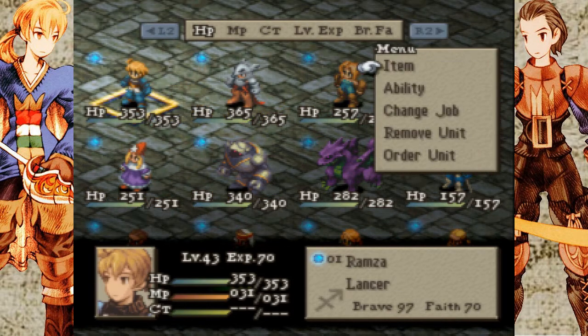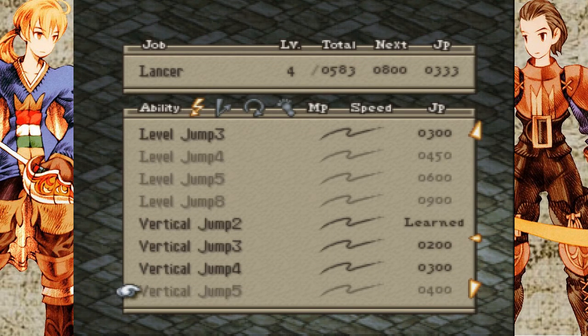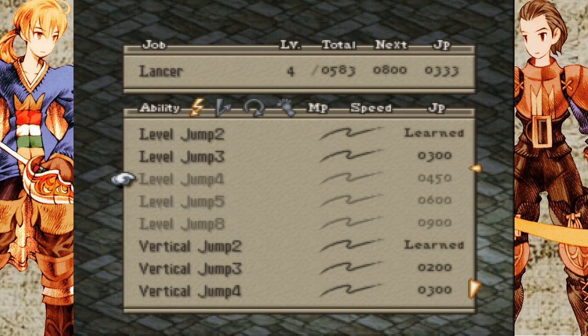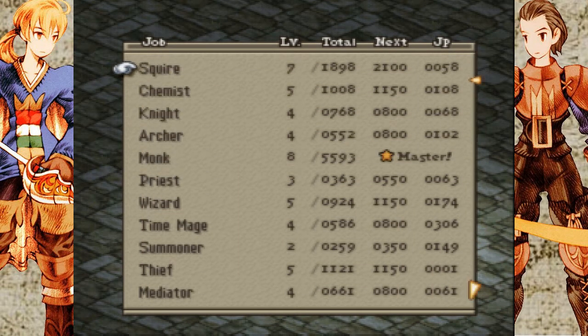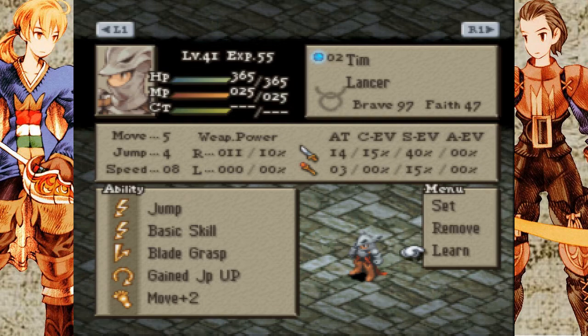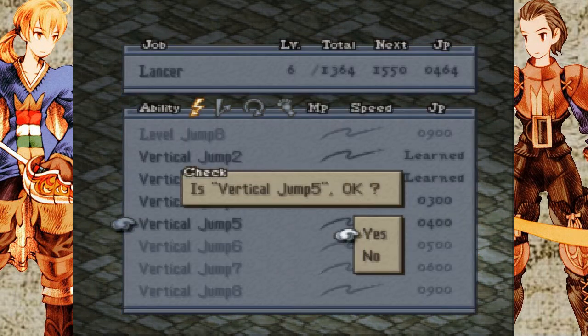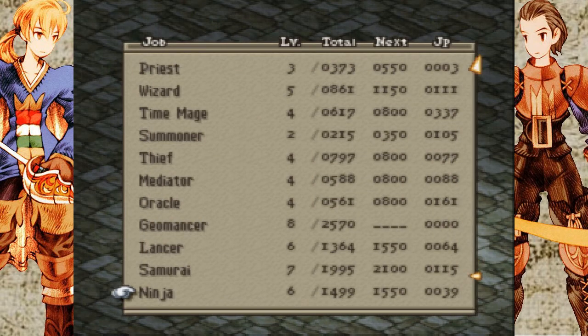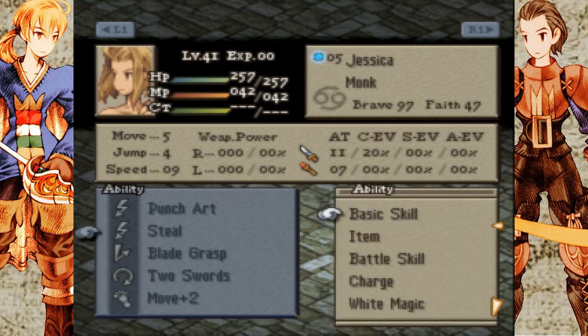Let's take a quick look at what our JP's looking like. Now let's save up some JP for a little bit. Let's give him Vertical Jump 5. And Jessica, let's give her back basic skills.